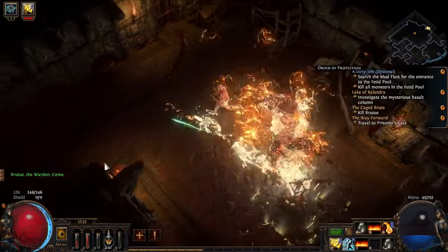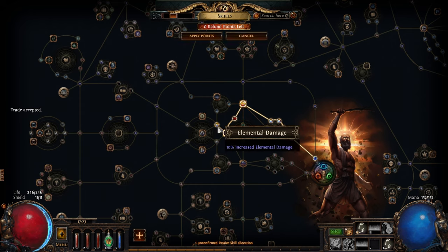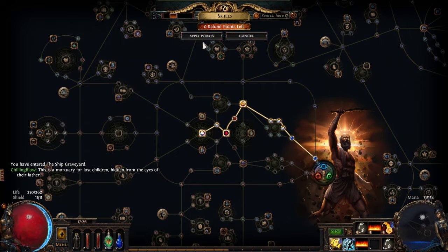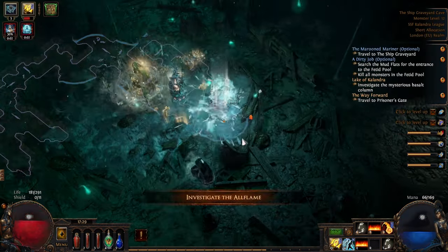After we annihilate Brutus, it's time to go back to town. Once there, we're going to buy Molten Shell and Clarity from Nessah, and then get Flame Dash for the quest reward from Tarcley. We're then going to drop Frost Blink and replace it with Flame Dash, to make Flame Dash and Arcane Surge on our movement skill.